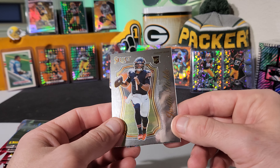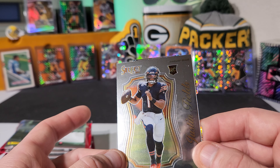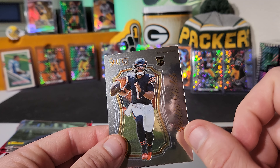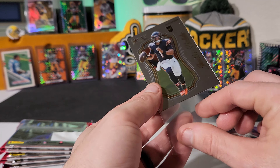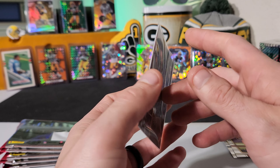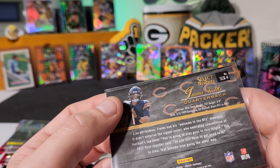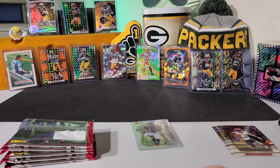How about a Justin Fields? That's one of the ones I was trying to think of. Look at that card — just a crazy shiny. Justin Fields rookie card. We'll take any Justin Fields rookie for sure. Let's sleeve this guy up. It's called Select Certified. This is just a really nice little card here. Nothing numbered or anything, but really, really cool. We'll take a Justin Fields for sure.